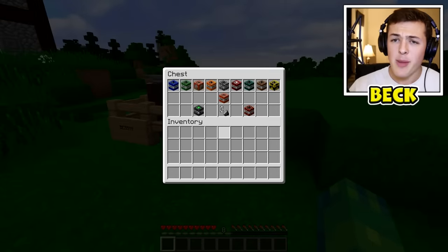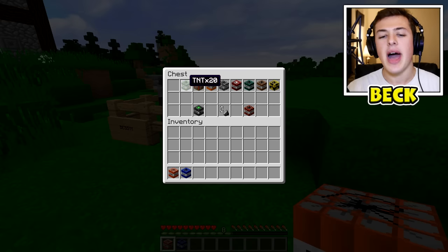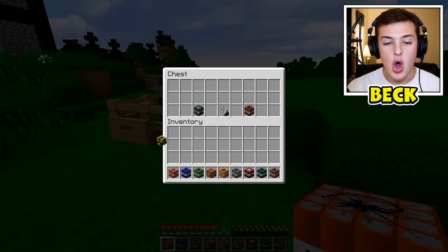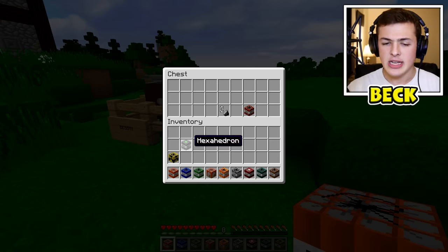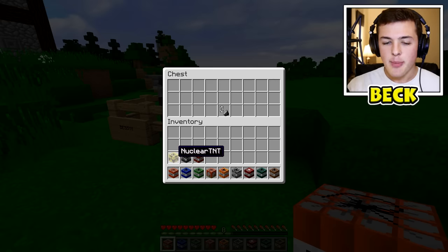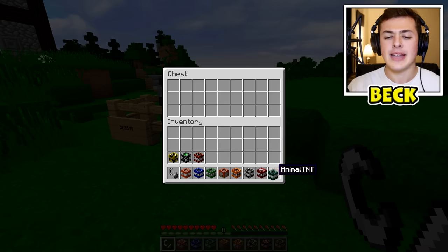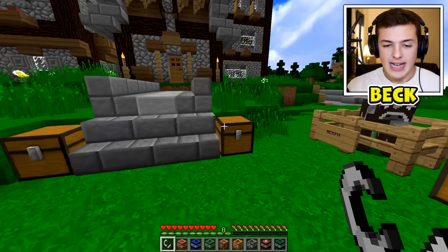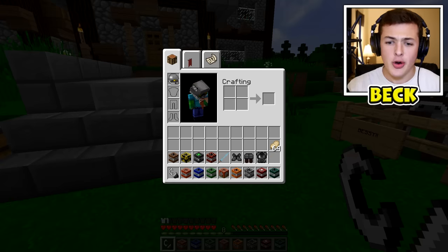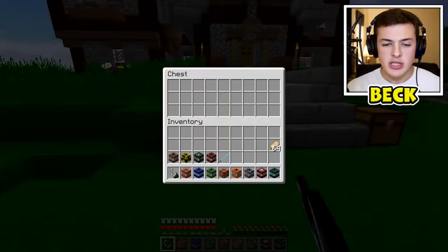We have all of the different dynamites I want to try out today in this chest right here. We have regular TNT, TNT times 5, times 20, a house TNT, fire TNT, gravity ender TNT, animal TNT, nuclear TNT, something called a hexahedron, and then meteor TNT. Surprisingly enough, meteor TNT is a lot more powerful than nuclear TNT. I also have a ton of armor, a sword, and food, just in case I get hungry after blowing up all this TNT.